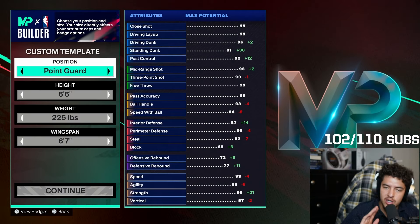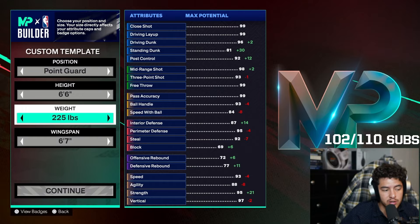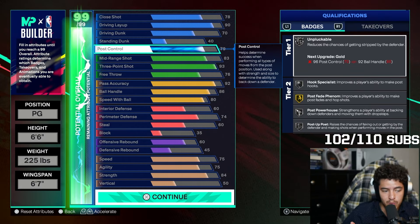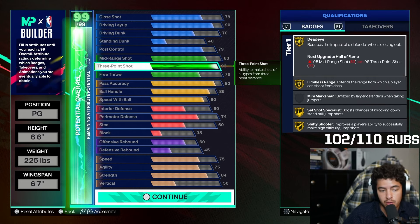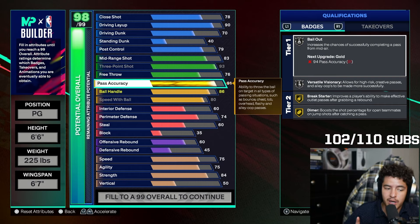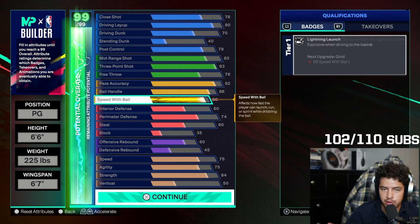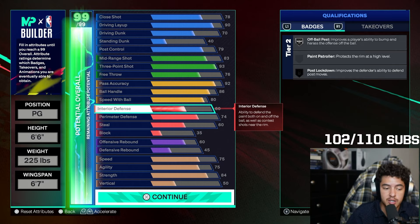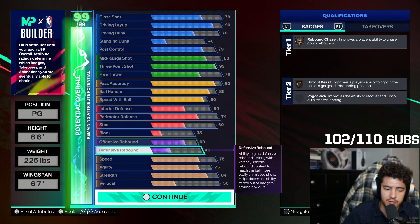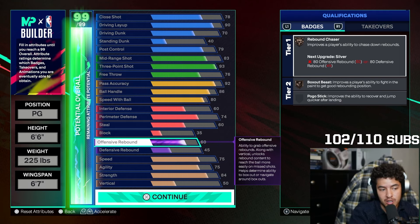Talking about community builds — this is the point guard, 6'6", 225 pounds, 6'7" wingspan. This is what the stream helped me with: 90 driving layup, 79 post control, 93 three-point shot, 92 pass accuracy, 86 ball handle and 80 speed with ball — very similar to all the builds. 60 interior defense, 74 perimeter, and 60 steal for interceptor on bronze, which is a very good badge. The big difference is a 60 offensive rebound — that's a solid build in my opinion.